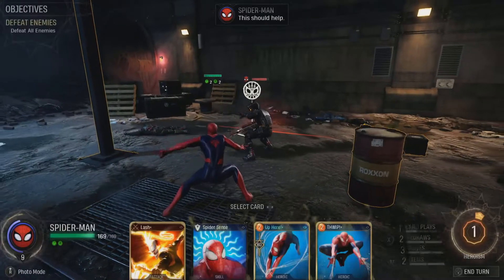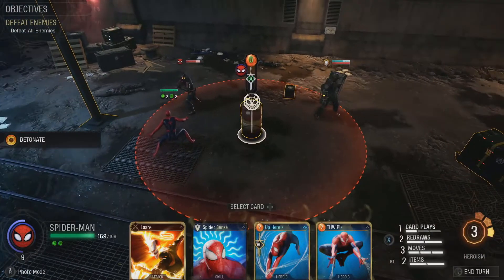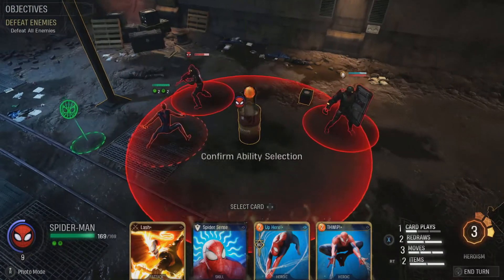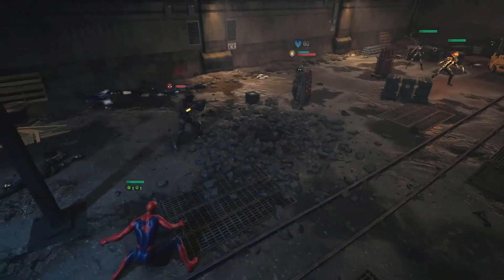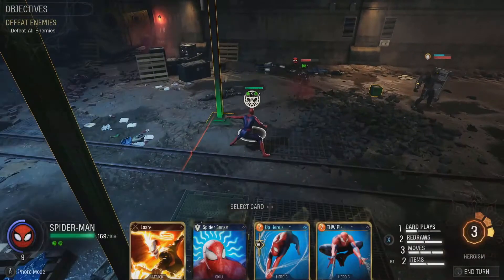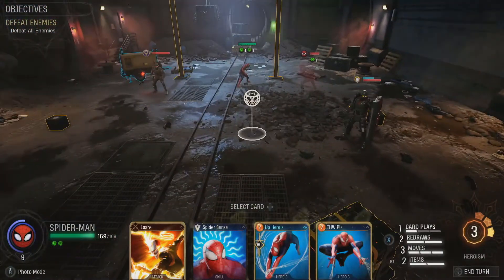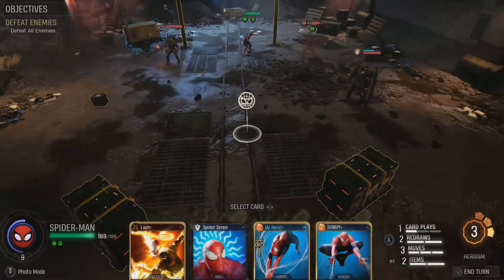We're playing this on Heroic Two difficulty today. Spidey is the absolute best at using the environment — he's got passives that benefit him from using the environment, lots of abilities that benefit him from environmental use. I just used Opportunist with Spidey, which makes his next two environment attacks free to use and boosts their damage. So I was able to use that, explode the barrel, and get a bunch of damage on there.